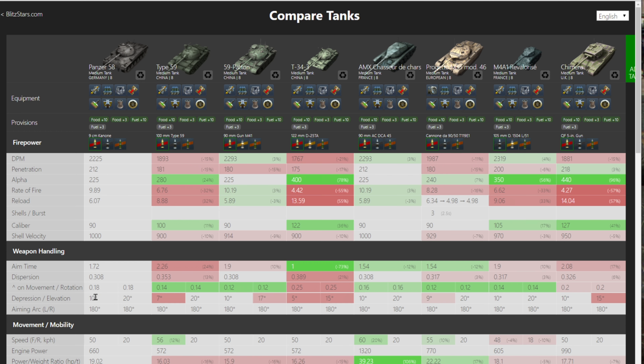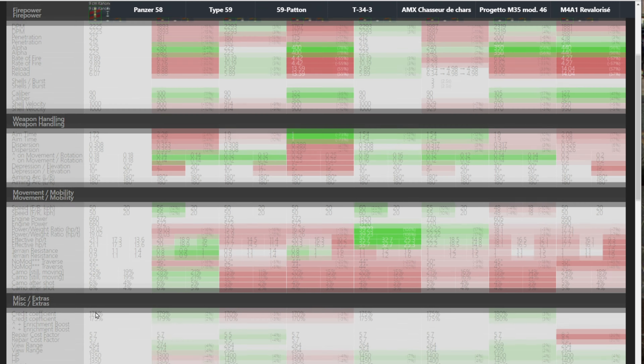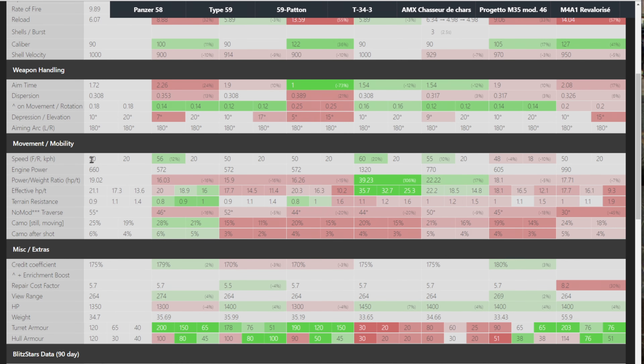We can also bring dispersion down further with equipment. Obviously 10 degrees of gun depression. For movement and mobility, you've only got 50 kilometers per hour — and this is what I'm saying, this is not comparable, in my opinion, to the Leopards. You do have a 19 horsepower-to-ton ratio, which is a lot better than most of these tier 8 premiums.